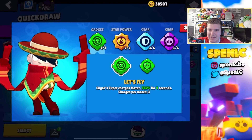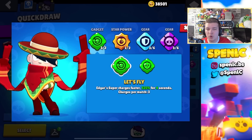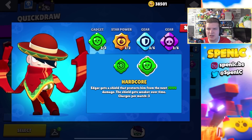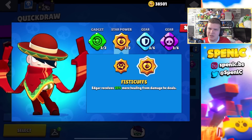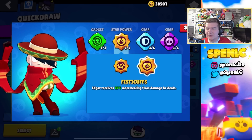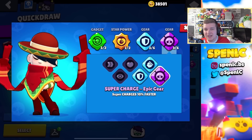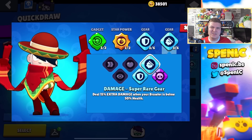Edgar has two pretty decent gadgets. Let's Fly basically gives you a free super — most people actually use this gadget now because waiting 30 seconds to get your super automatically is just too long and leaves your teammates in a 2v3. Let's Fly is definitely the go-to in this meta, but Hardcore can give some good value specifically because Edgar is really squishy. In terms of star powers, it really depends on the matchup — I like Fisticuffs, but some people use Hard Landing too. Neither makes too much of a difference to Edgar's kit. I like using the super charge gear and the shield gear at the moment, though some people prefer the damage gear instead.